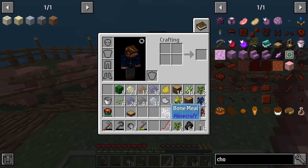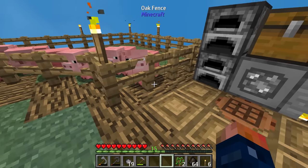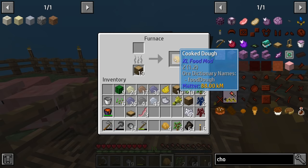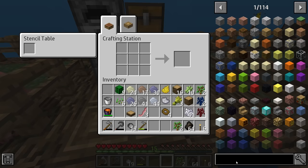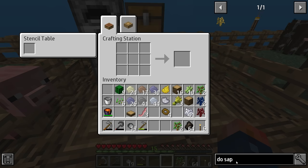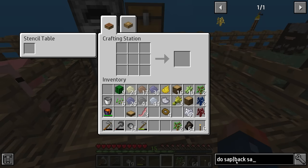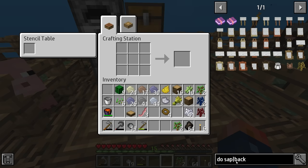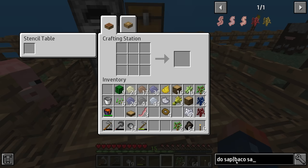Now we have that done. We're getting our donut stuff. The pack was made for bacon donut — it totally makes sense that this is a thing. Surround on this and that will get us four donuts, which is more than enough. So we get ourselves a donut sapling and a bacon sapling — just like that, we can see them both.